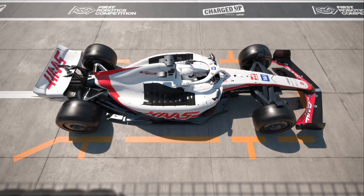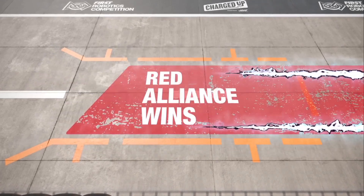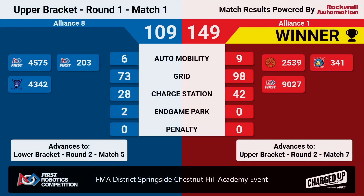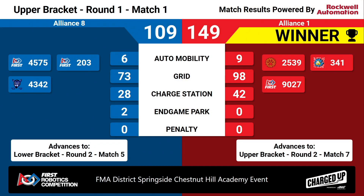Match one — moving on in the upper bracket is the Red Alliance, with a score of 149 to 109. Our number one Alliance moves on to the upper bracket; we'll see them in round two, match seven. Our number eight Alliance moves on to the lower bracket.